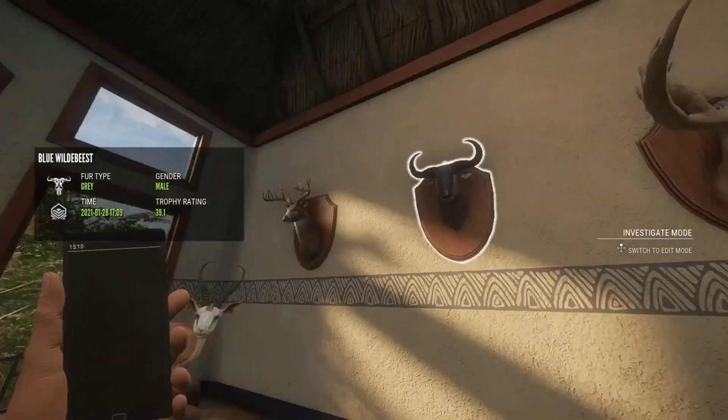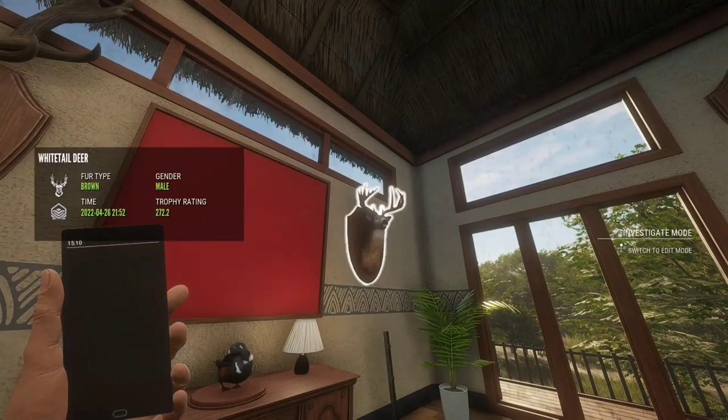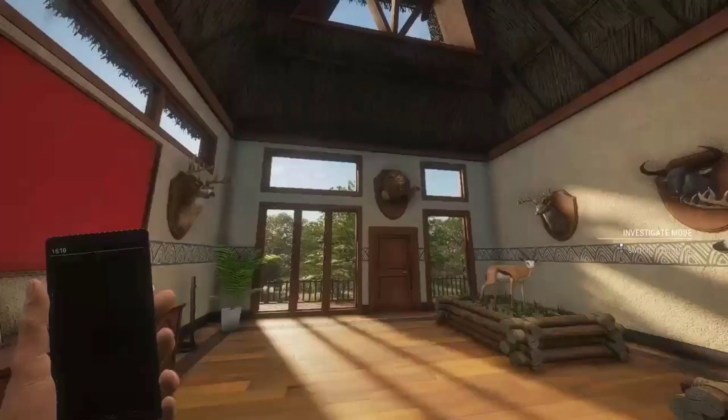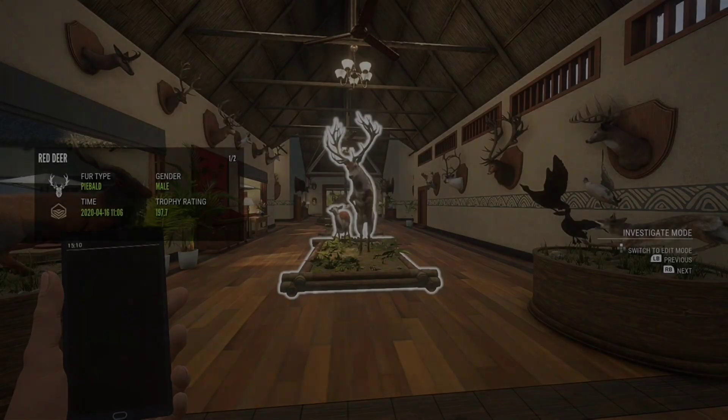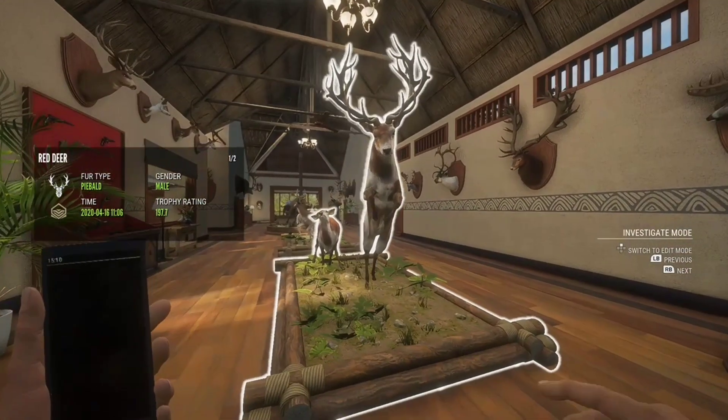And here we just have a diamond whitetail and wildebeest. Some of this stuff I do need to replace as it's old. A pretty big diamond whitetail right there and a level 8 melanistic red deer, which is super cool. Let's move on to the next clip here.